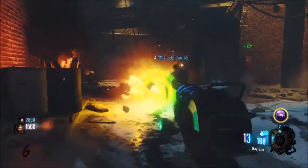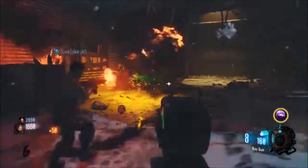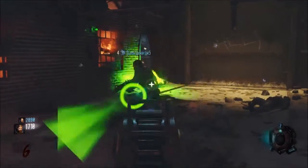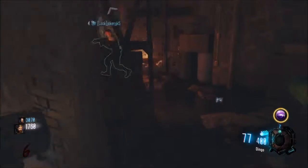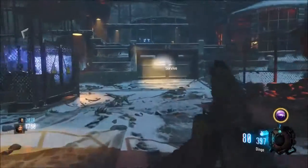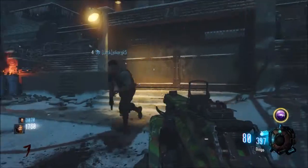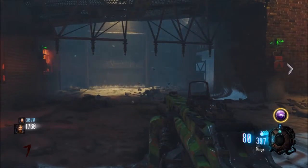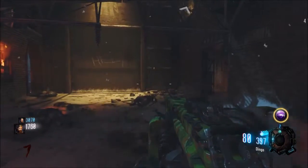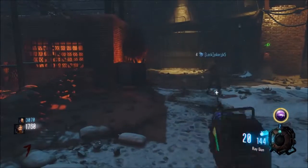To link the teleporters you walk into those different rooms, open up all the doors, then hold square on the teleporter, then go into the place where we spawn and hold square there — that's how you link the teleporter. That was the last zombie — I meant to save one. It's 1,200 to open one of them, 750 for another, 1,250 for that one, and then 750 for the main door. I think we'll have just enough at the end of this round.